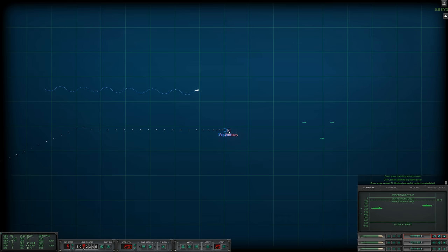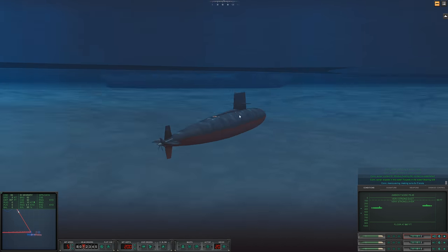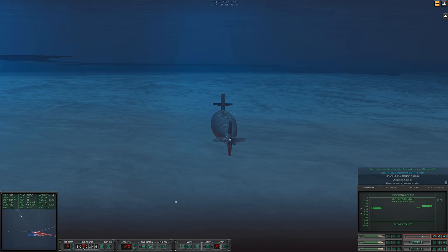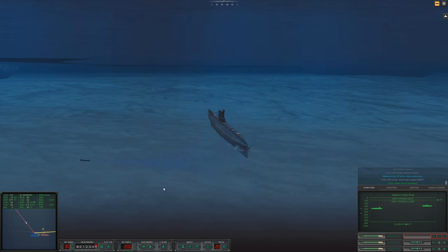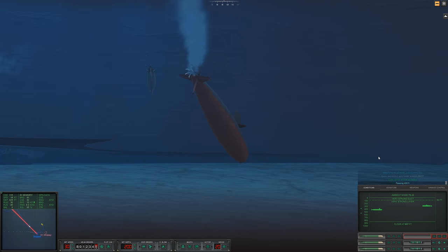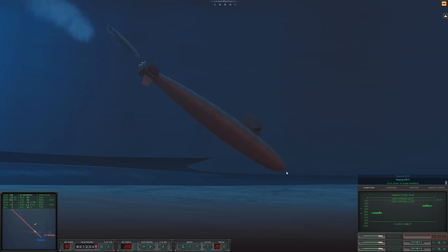Sonar regained contact on Sierra One, bearing 096. Con sonar: torpedo in the water, bearing 032 — it found us. Of course it did. Con fire control: weapon acquired. All ahead flank. Con sonar: we are cavitating. The wire broke. Passing 400 feet. We can just outrun our torpedo in a straight fight.